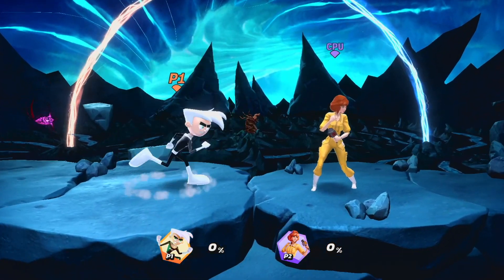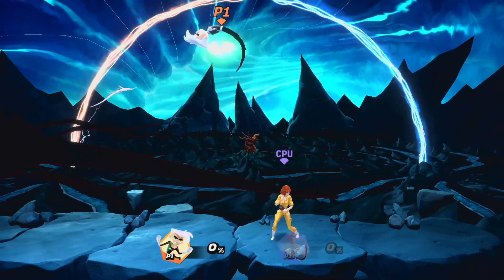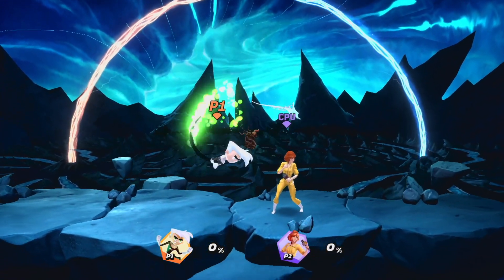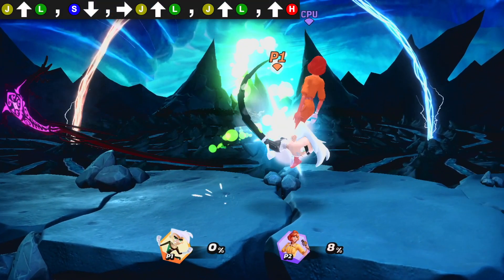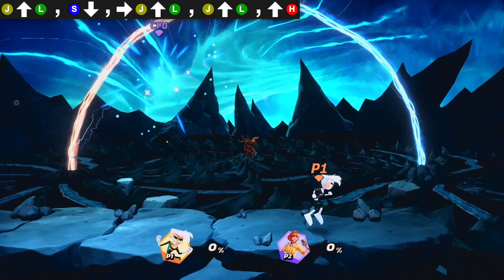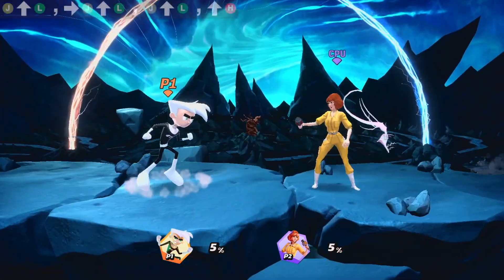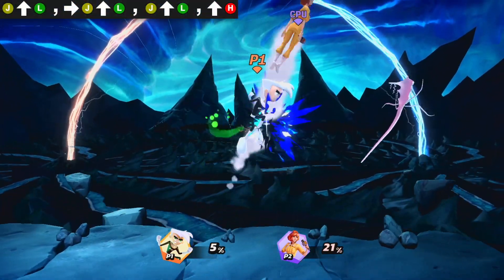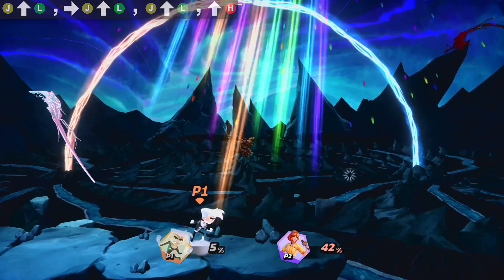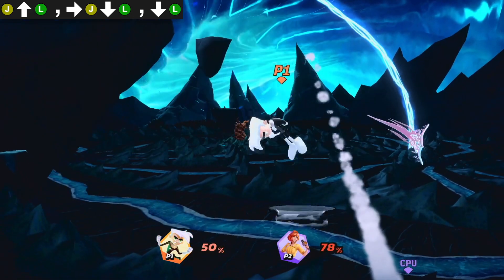Next up is Light Up Air, arguably Danny Phantom's best move. It covers a lot of ground and is very hard to punish when you combine it with Air Dash Down. At low percents, go for a Rising Light Up Air, Air Dash Down, into two Light Up Airs, then a Heavy Up Air for a kill. At low percents, go for two Light Up Airs, though if they're at the ledge, go for a Light Down Air and follow them down.